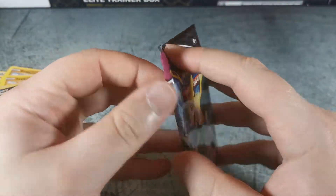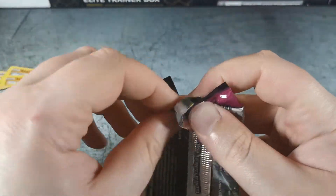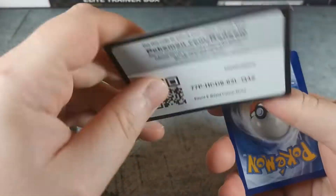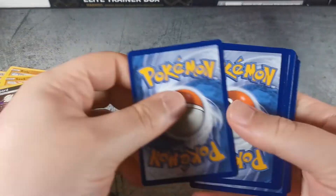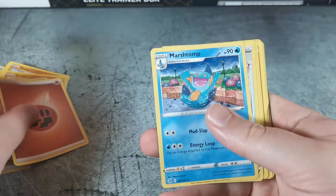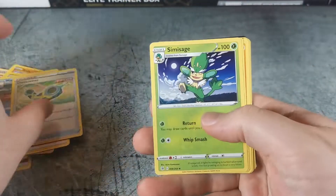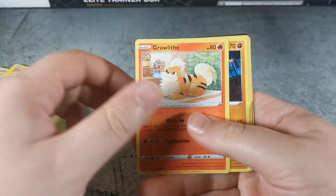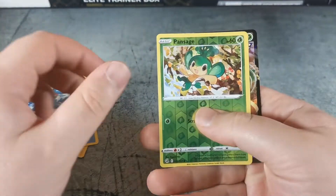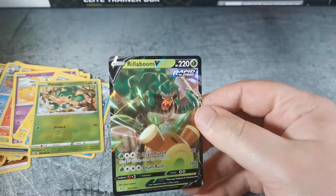Fusion Strike — hoping for that alternate art Gengar still. All about the alternate arts, that's what I'm hoping for, but we'll see how kind this will be. Fighting Energy, Marshtomp, Crossheaver, Simisage, Growlithe, Stufful, Sigilyph, Toxel, Totodile, Pansage, and a Rillaboom V.